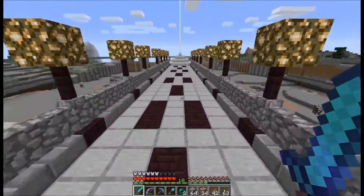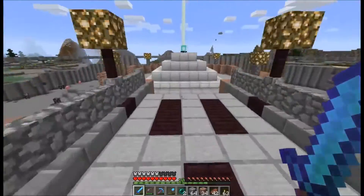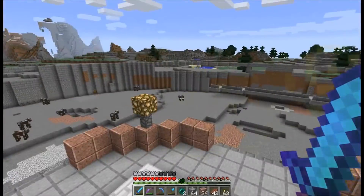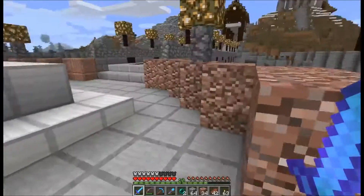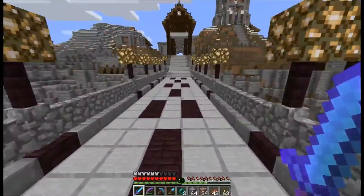We are still progressing with the build as planned. It's a matter of choosing smooth granite or the other granite. I've moved the beacon up here so we've got a nice little display of it. I need to add some nether brick to this wall I think, so I'm going to switch to stairs for the undersides and see how that looks.